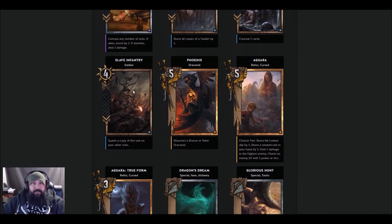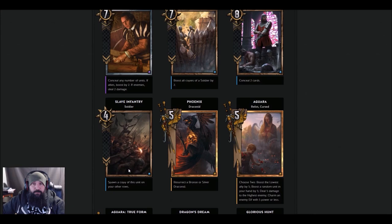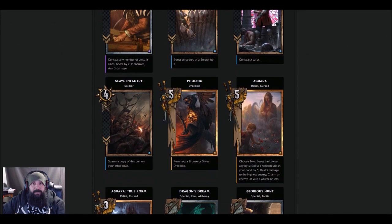Slave Infantry — the premium on this looks absolutely nuts. It's 4 strength, spawn a copy of this unit on your other rows. So you play one and it's automatically 12. That already lines you up for ale synergy. It's a Soldier too, so you play these two — that seems pretty good for a soldier swarm deck.